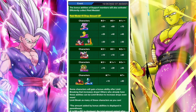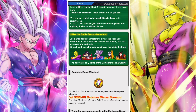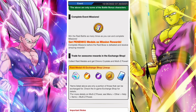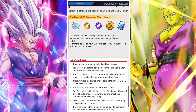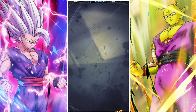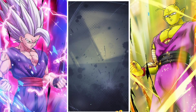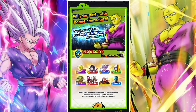You can earn yourself some raid medals, some Penenco medals, and a thousand chrono crystals — all pretty nice rewards. There's also some legends limited power, but you need to act fast because once the raid boss expires, that's it. You're not going to be able to get your hands on anything.